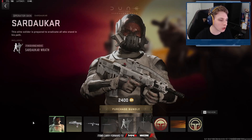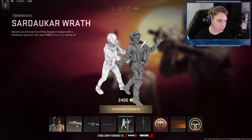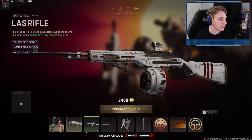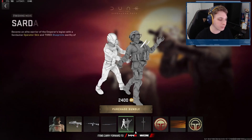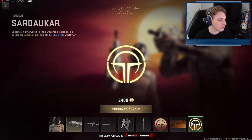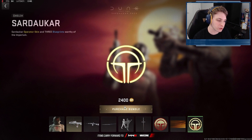Checking out the new Dune bundle, we have the Sardaukar Operator looking very nice, very clean. He also comes with the Sardaukar's Wrath finishing move. You gain access to the Sardaukar's Annihilator Pro-Tuned Tempest Razor Pack Blueprint, the Last Fire SO-14 Battle Rifle, and the Dual Kadatchi's Kinjall. Other items include the Sardaukar Sword Weapon Charm, the Sardaukar Weapon Sticker, the Arrakis Loading Screen, and the Sardaukar Emblem. All of these items carry forward into Modern Warfare 3, Warzone, and Warzone Mobile. So let's purchase the bundle and check it out.